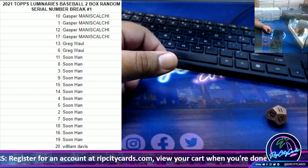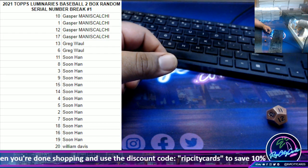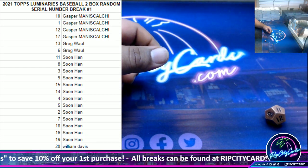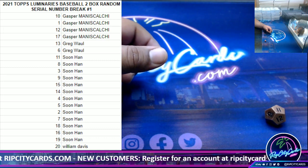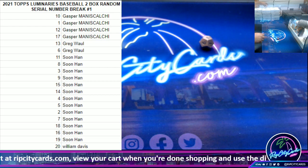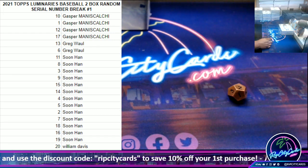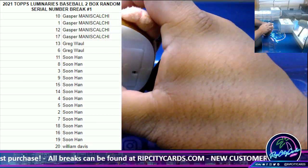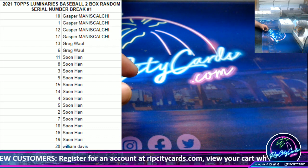I do have a policy for redemptions — if a redemption is pulled, it'll be random to one of the 20 spots. That is in the description. Now, which boxes am I gonna pick? Let the die decide — five, which will be this one; and two, which will be this one. Two boxes chosen. As always, good luck everybody, thank you Isaac.